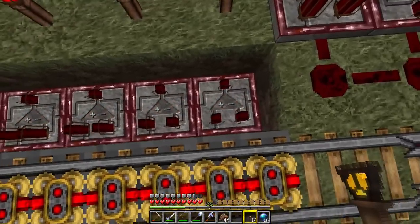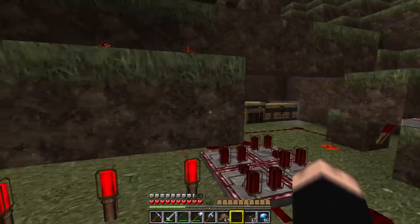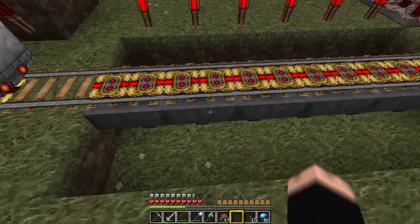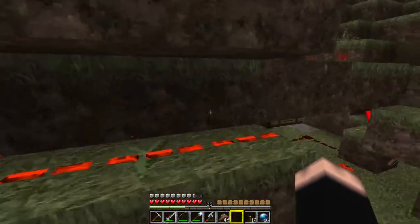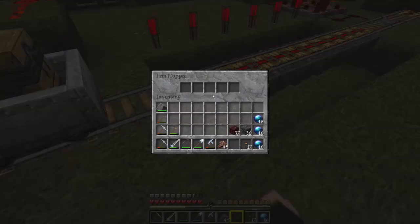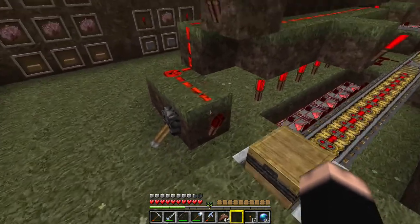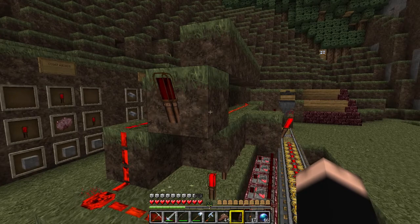This is a demand-driven system. When a hopper has an item, it'll power that comparator, which will turn off that redstone torch, which means it won't be powering this line. So if all of the hoppers have items — meaning the hopper hasn't managed to feed it down into the thing below — then all those torches will be off and this line will be completely deactivated.